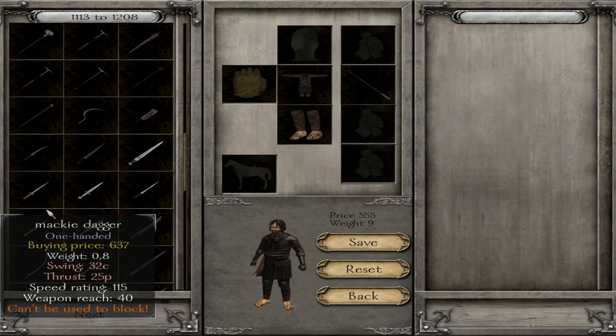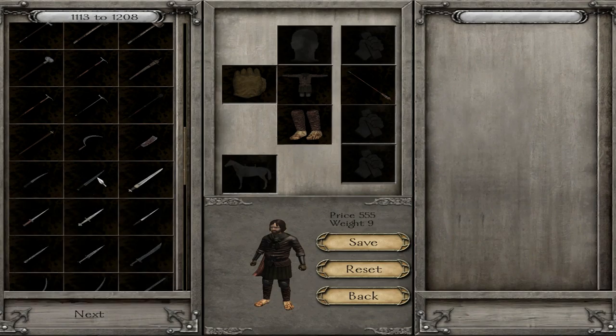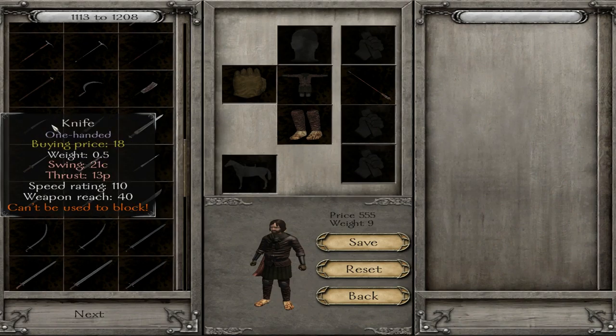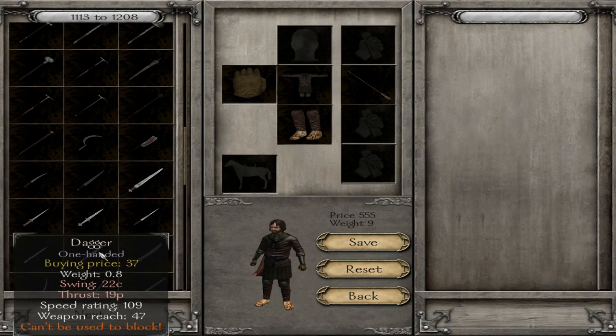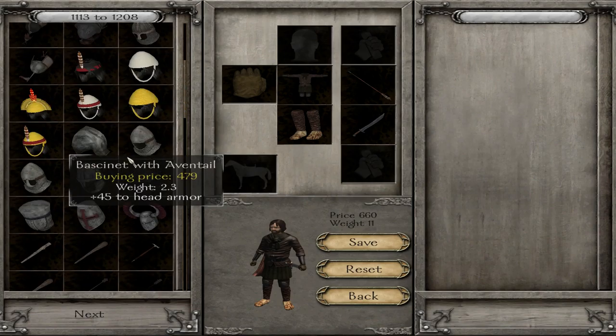Mackie dagger? That's expensive as hell. That's the bullock. Where did the scimitar go? This one? It's a butchering knife. That's a knife. Pikeman dagger. I just want like a regular dagger that can be used to block. You know what? We'll give them this. That's fine.